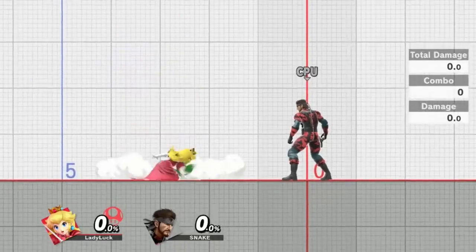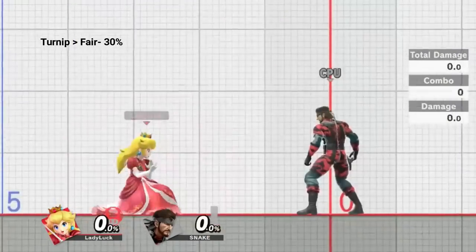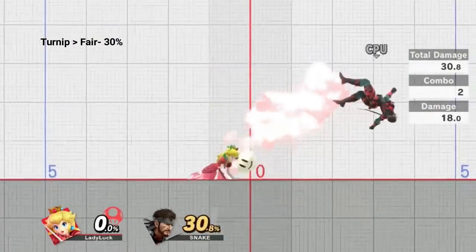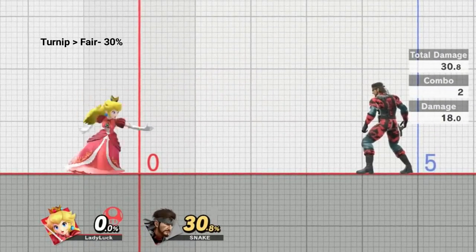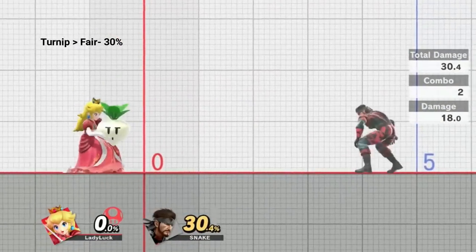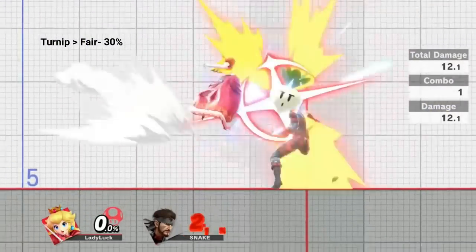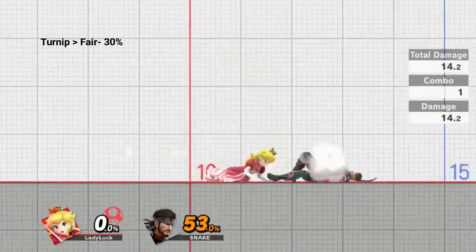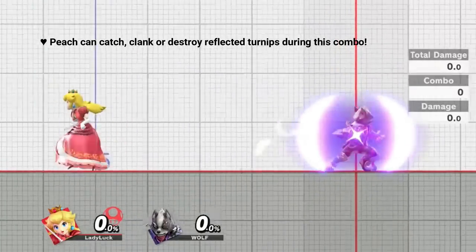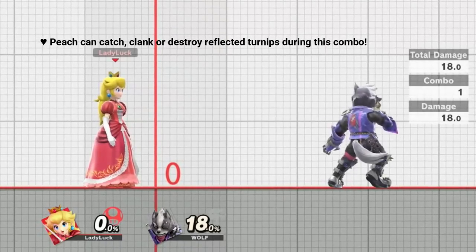Our next combo is turnip into fair. Being the fairest Peach of them all, this is one of my favorites. Start your combo by taking to the air and throwing your turnip. When it hits, input a fair right after, and bam — 30 damage. This combo works for a very long time, and in some cases it can even net a kill at higher percents. Since this is a combo performed almost entirely in the air, you can use it offstage to net an early kill as well. You can also short hop this combo for stuffing opposing aerials or to hit shorter characters. Even if the opponent has a reflector, if you perfectly time your fair for when the turnip hits, Peach'll catch the turnip and smack her opponent away. How unfair!